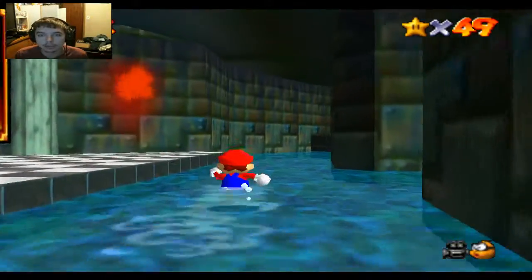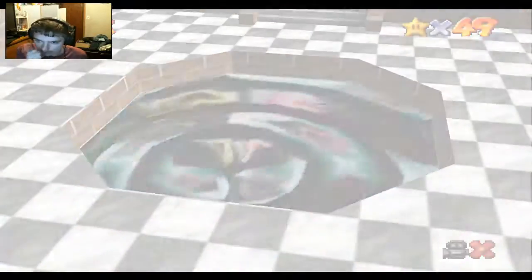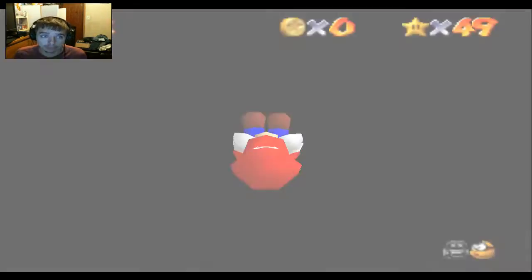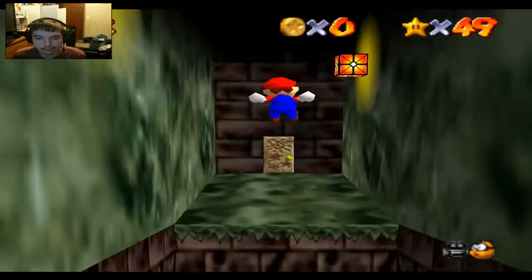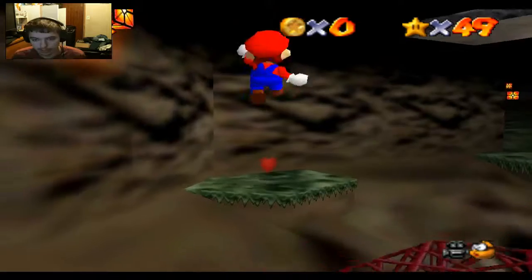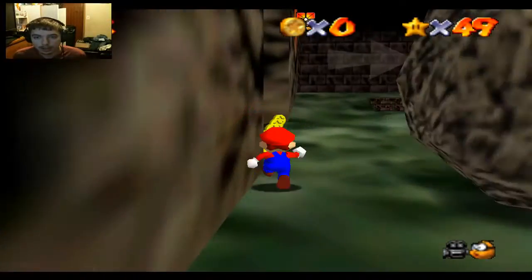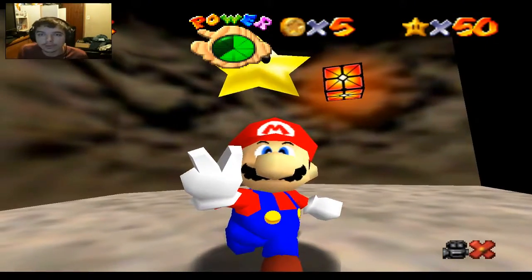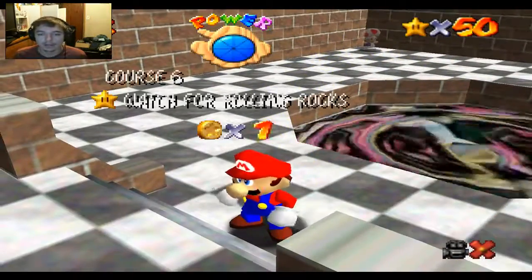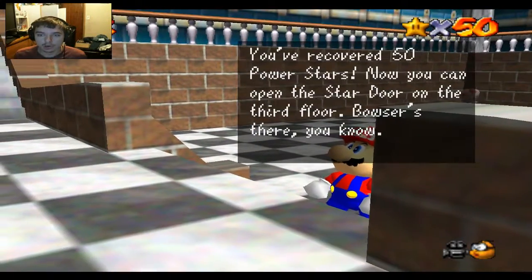So now we just need one more star for the episode to be complete. I'm thinking of going in here — it's Hazy Maze Cave. We don't get that unlocked yet, but it is very useful for this area. I'm going to get the quickest star I possibly can in here, which is another one I had trouble finding as a kid, but I've since honed my Mario 64 skills and know exactly where it is at all times. And just like that, we got a star. We have 50! You have received 50 power stars — now you can open the star door on the third floor.